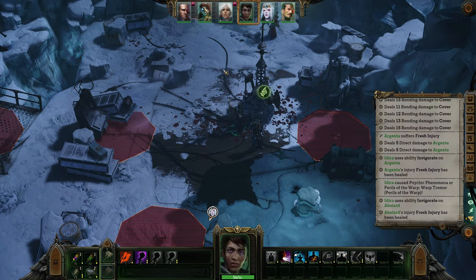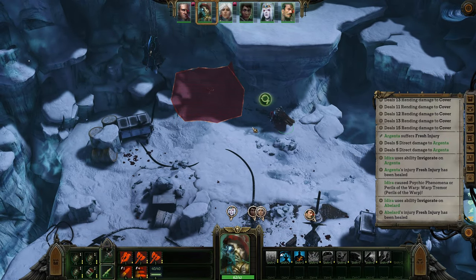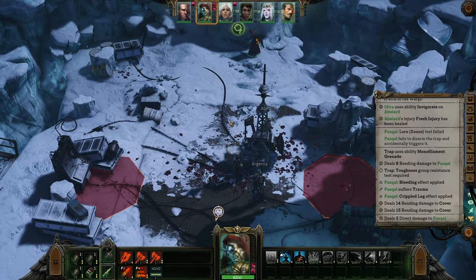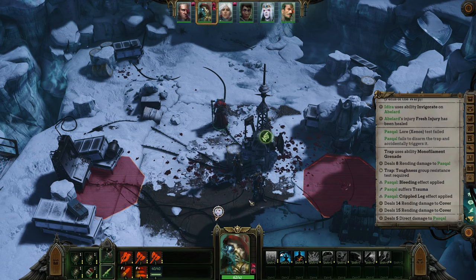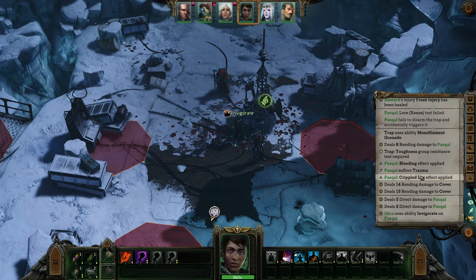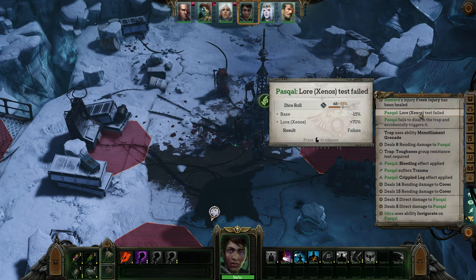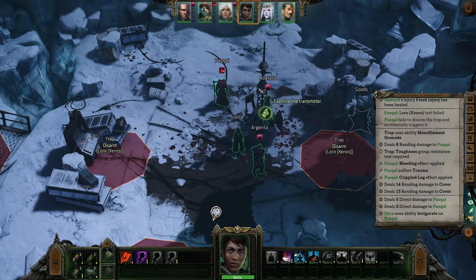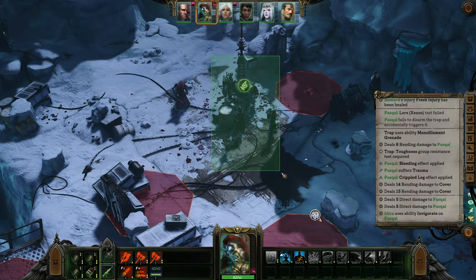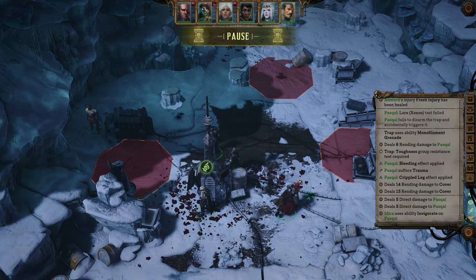I have to keep my people away from the traps while trying to disarm them. It's basically a 50% chance. The best person to do this is Pascal, right? Yeah, it is Pascal.